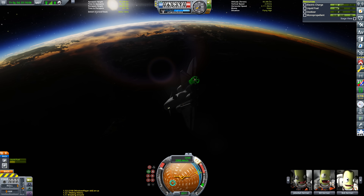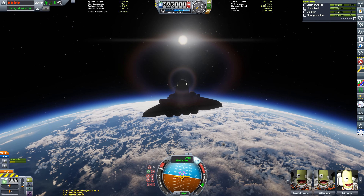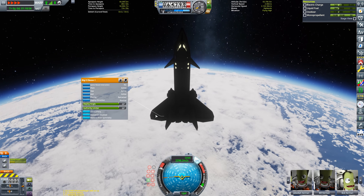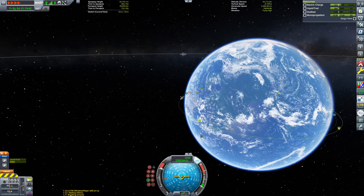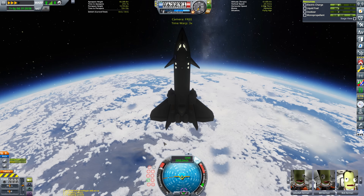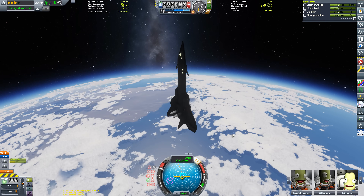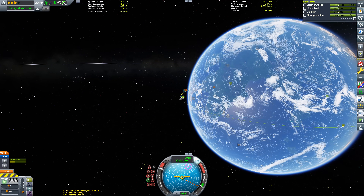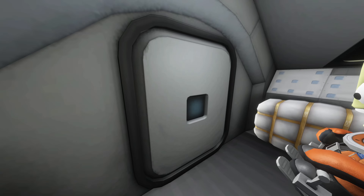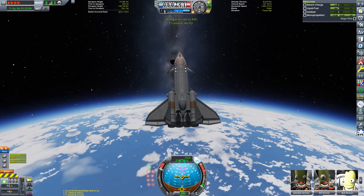We're doing our deorbit burn now, burning retrograde. We've now spent all of our oxidizer and our periapsis is still pretty high — just over 64 kilometers. So we're going to try to induce as much aerodynamic drag as possible by pointing the spacecraft radially up, making ourselves as airbrake-shaped as possible. I did a little bit of spinning to create more drag, but decided against it for the main heating stage of re-entry since it's not very realistic.